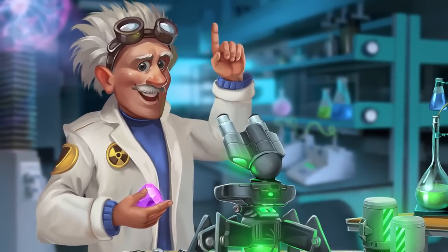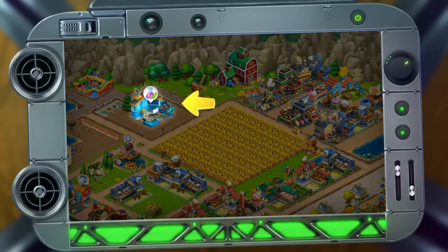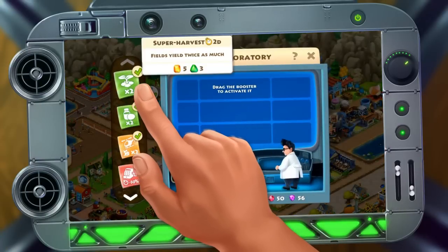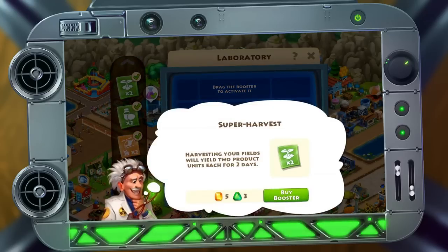Hey, glad you stopped by! Would you like to help me experiment with the boosters? First, you need to go into the laboratory, then pick a booster you'd like to use. Drag the booster to the right to activate it.